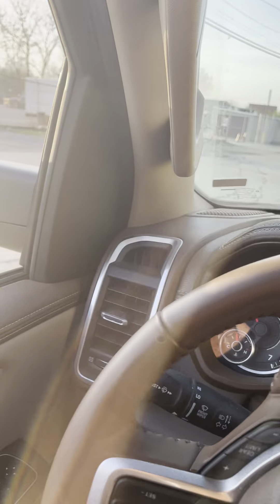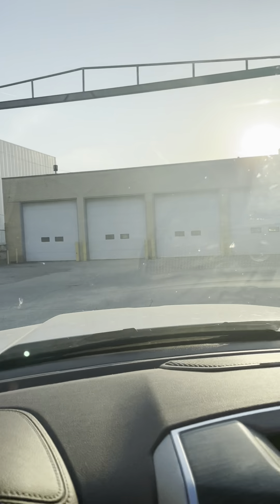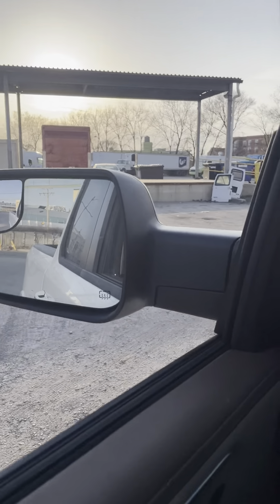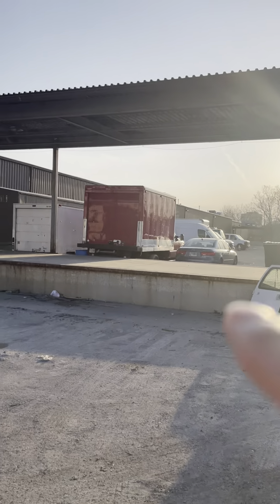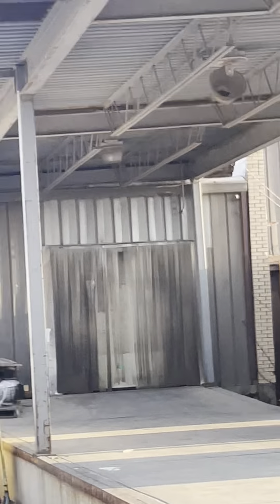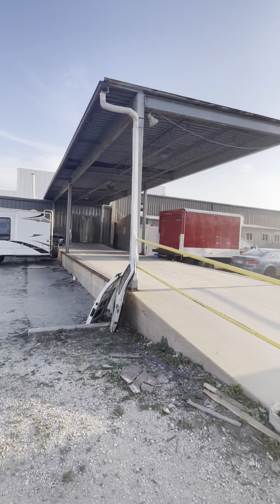So my warehouse is at this address. When you see the four-door gate for the garage, this is my warehouse. If you come to the site before four o'clock, those loading docks you can use very easily. That gate over there is always going to be open.